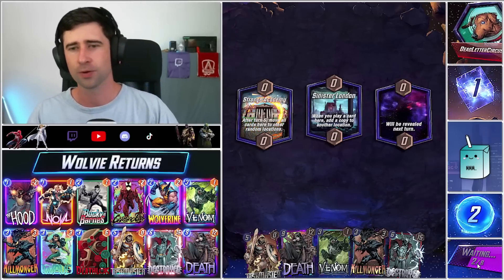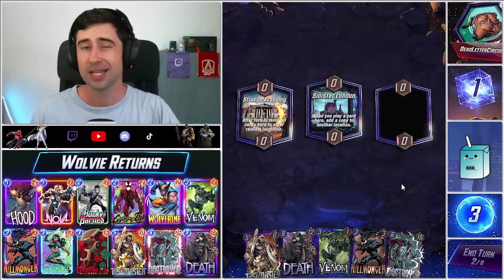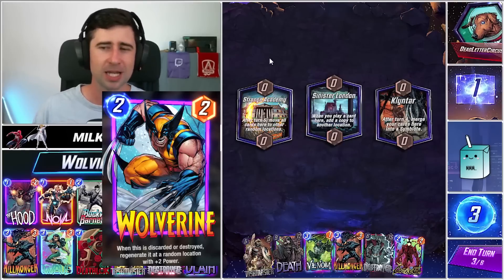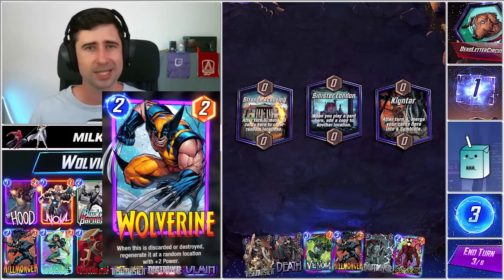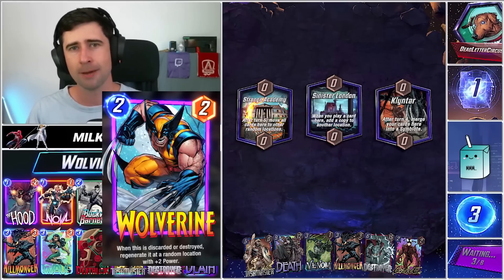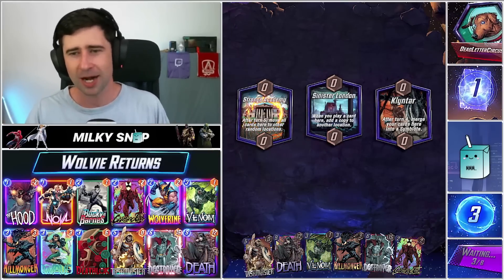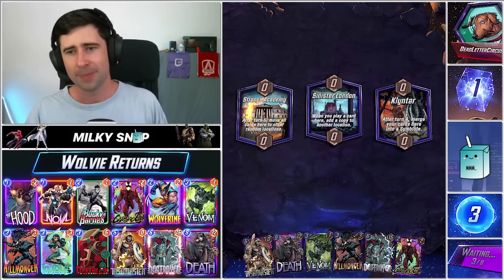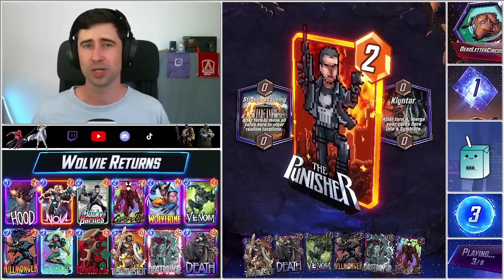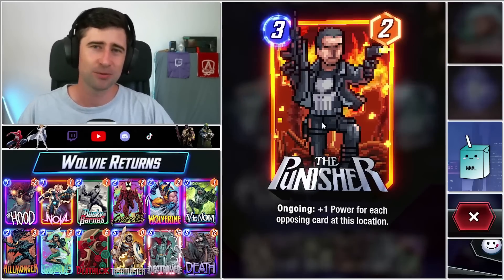The big one we want to call out is the buff to Wolverine. Wolverine was originally a two-cost three-power card and he's now been changed to a two-cost two-power card, but his ability has been updated — if he is discarded or destroyed he will get plus two power each time and will still be placed at a random location on the board. This addition of power makes him really, really playable.